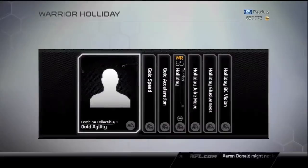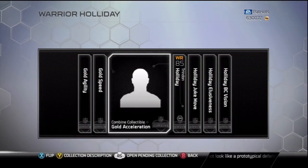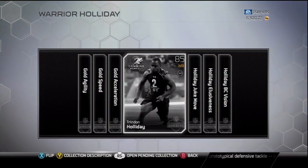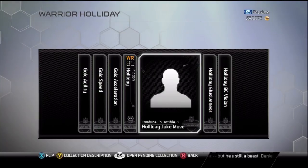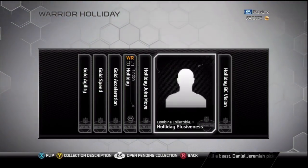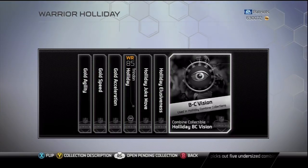So let's see what goes into this second collection. You need Gold Agility, Gold Speed, Gold Acceleration, you need the 85 overall card that you get from completing the other collection, you need the Holiday Juke Move, Holiday Elusiveness, and the Holiday Ball Carrier Vision.